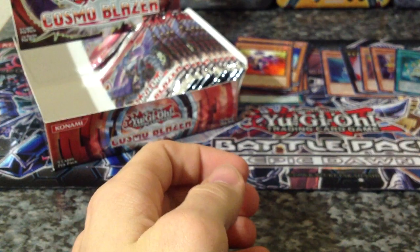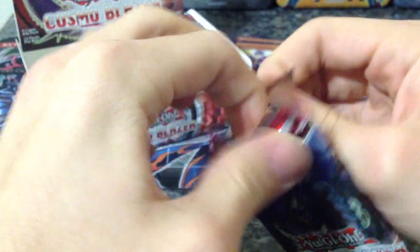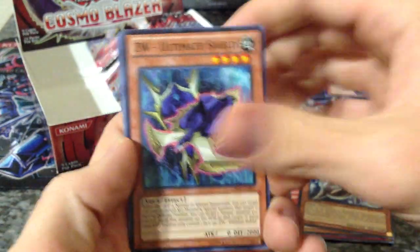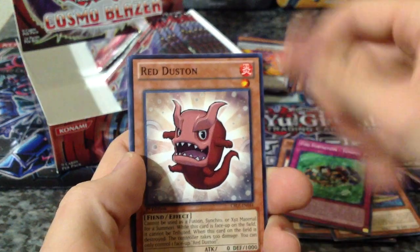Firefist Hawk, Tenkin, Leotar. Looks like we have about nine more packs after this one. Doing pretty good. Spike and Shield, Bacon Saver, Abyss Nose, Ultimate Shield, Crimson Blader, another Crimson Blader, and a Merry Lease — just a rare. Tenkin, Red Dustin, and Firefist Hawk.